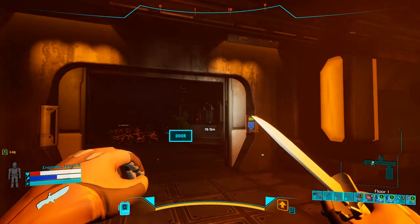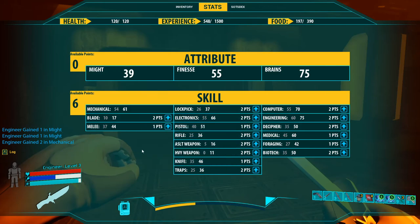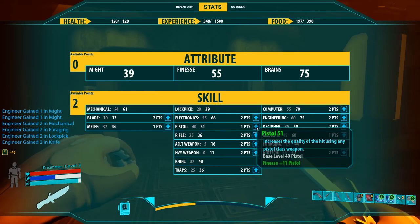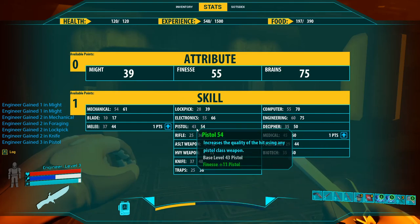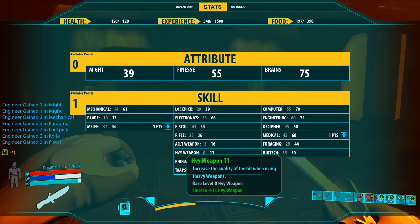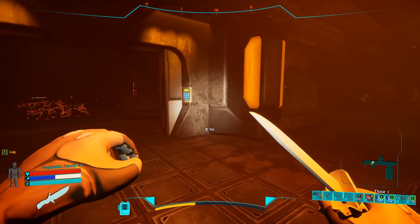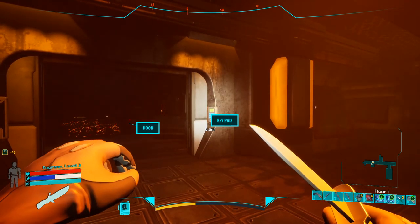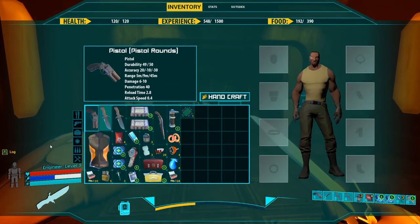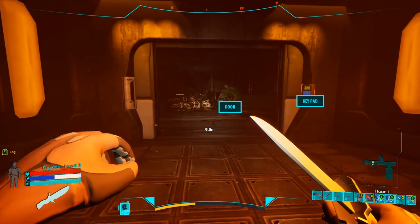I'm about to die so I'm going to level up. Two more skill points into Might. Mechanical, absolutely. Foraging, absolutely. I need lockpick, knife skill, and pistol skill. The reason I'm raising knife and pistol even if they're not at top level is because the higher your skill points, the lesser durability damage you take and the lesser chance of taking durability damage. Since there aren't many weapons compared to the first game and the knife is not extremely durable, it matters.